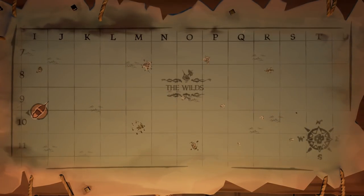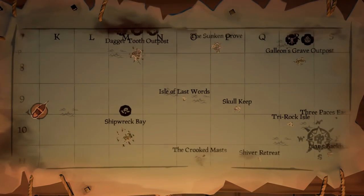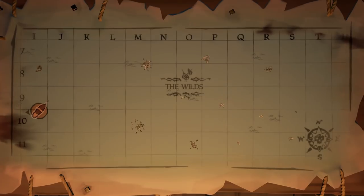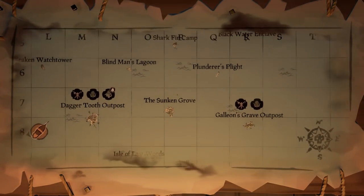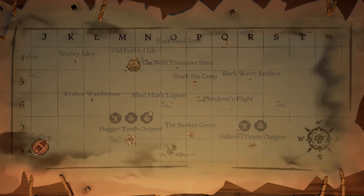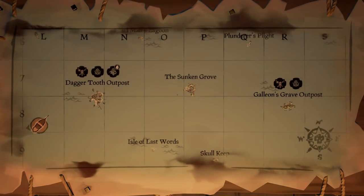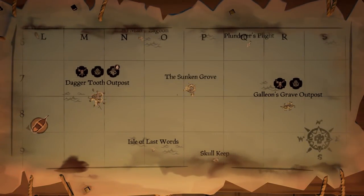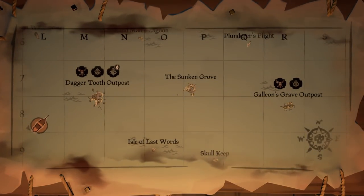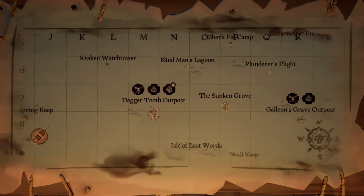Finally, the Wilds is personally my least favorite area — it's dreary and not very appealing visually. However, for voyages it's not too bad since there are so many small islands you can burn through quickly. The two outposts here are Galleon's Grave and Dagger Tooth, which are relatively close to each other. Some players love the Wilds for its aesthetic and it is good for certain things.